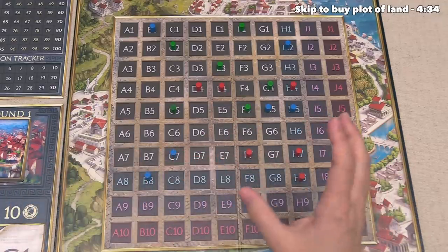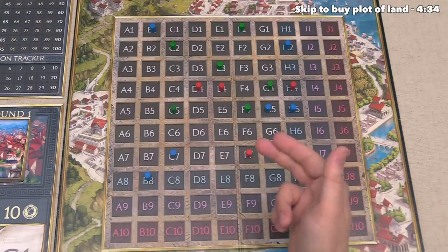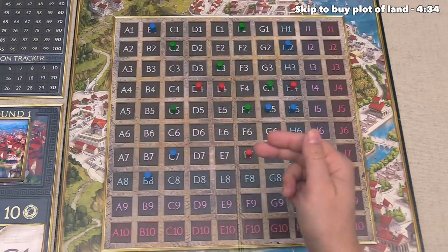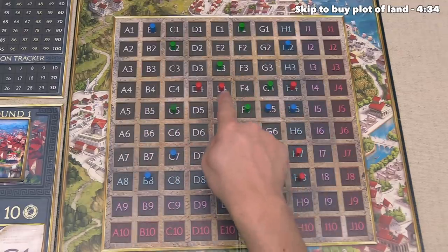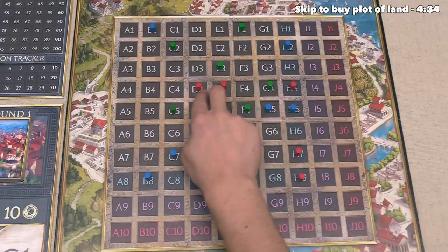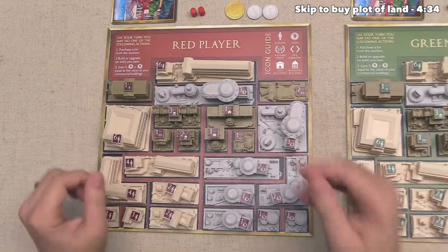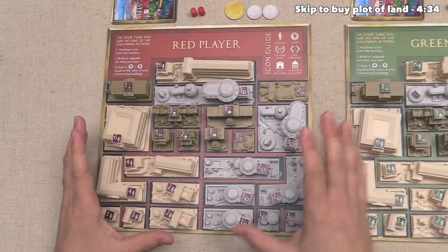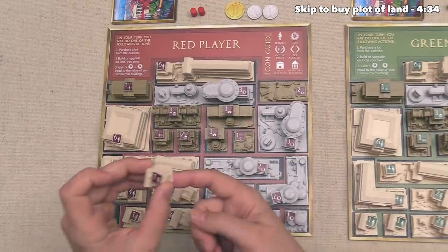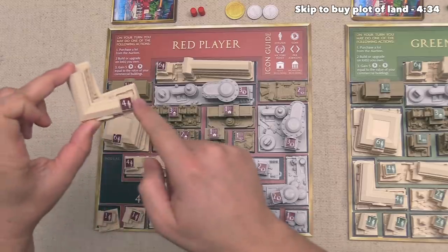Let's proceed with our construction action. The way this works is we are going to place a building from our player board down onto lots that we already control. The size of the building is going to be dictated by the number of adjacent lots that we have. As you can see at the start of the game, we have two pairs of adjacent lots and then a couple of single lots. We have 24 buildings to choose from, and they come in a variety of different shapes — this one is just a single lot size, and this one is three lots in that specific pattern.